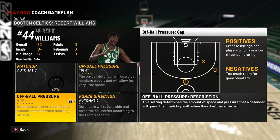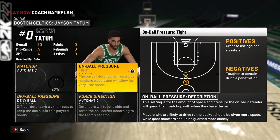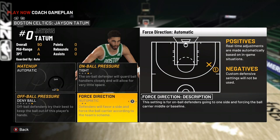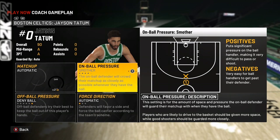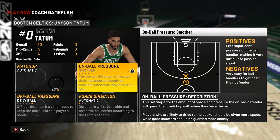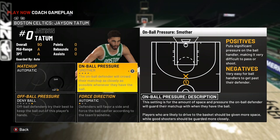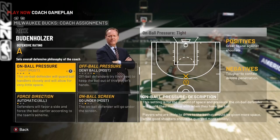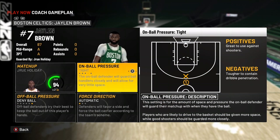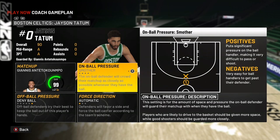For Jayson Tatum, it's different because he has better badges than Jaylen Brown. Leave his assignment on deny ball and put pressure on smothered. If you're running a team like the Bucks with great defenders, use smothered. If you're running a weaker defensive team like the Hornets, use tight or moderate. I'm putting Giannis on Tatum since Tatum is the best scorer, and Holiday on Brown as the best ball handler.